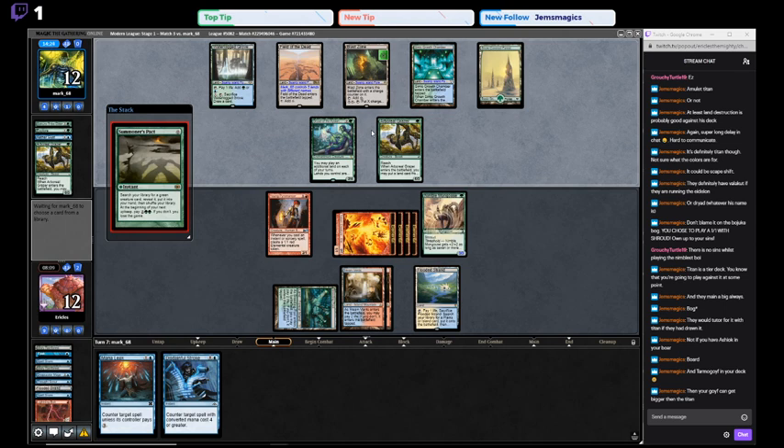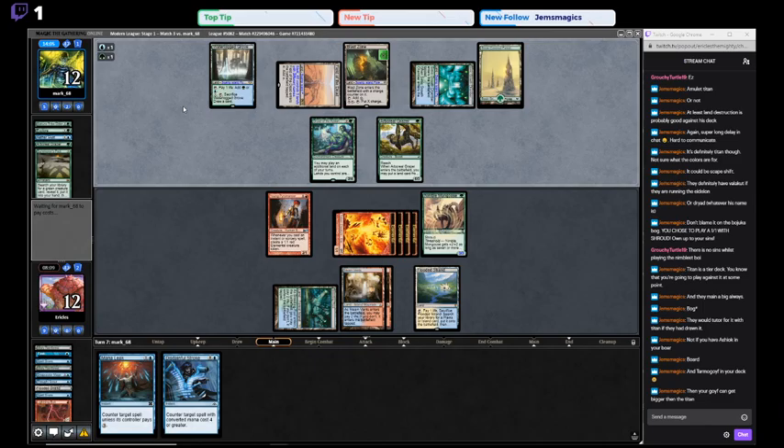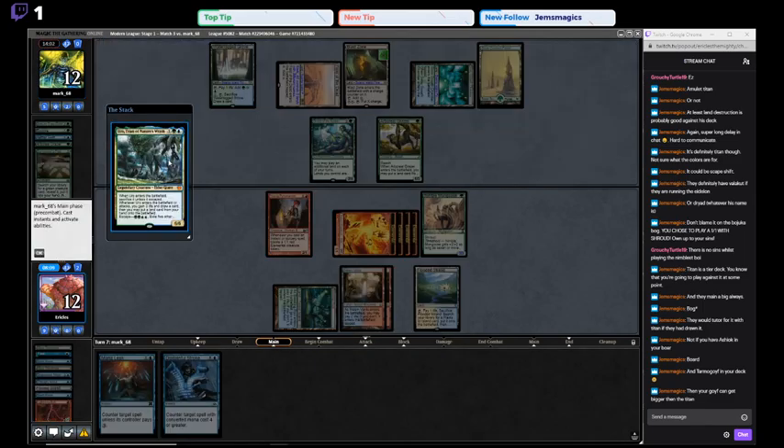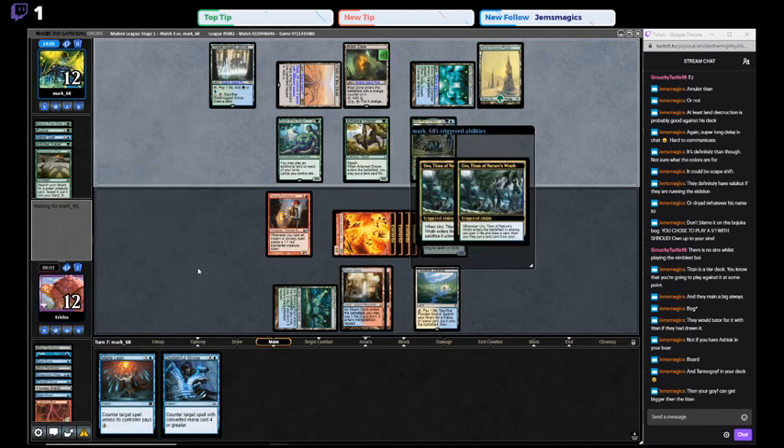Kind of rough. What are they searching for? They have exactly Primetime mana. I could totally see just getting Primetime. They'd get a Hornet Queen or something but they don't have enough mana. That's rough. So we just let this resolve and then we'll counter it on the other half.